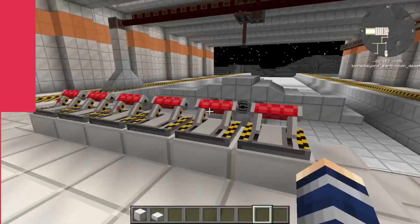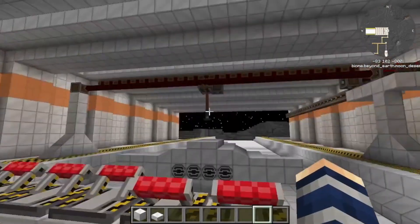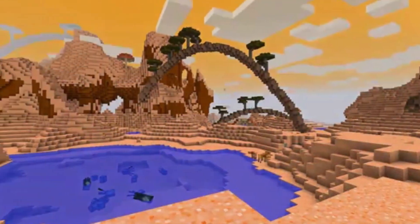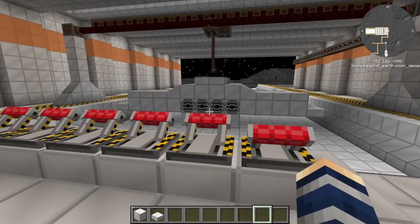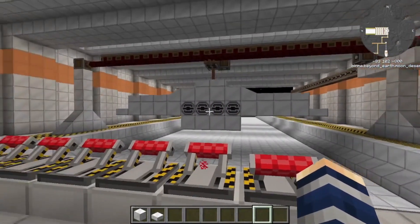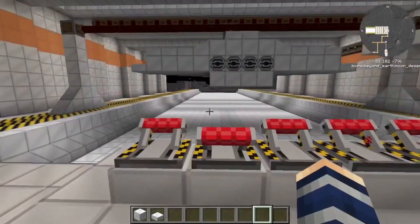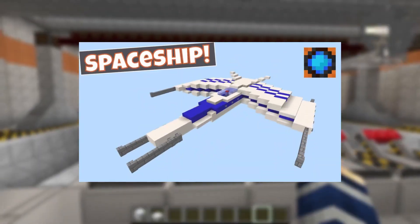5. Future Pack Mod. If players want a full ready-made sci-fi experience, they can check out the Future Pack Mod. It not only allows users to explore other planets, but also lets them create their own research labs and bases to study new items and blocks. It also offers automation for certain operations and adds dynamic upgrade systems. Players can even create their very own spaceship in this mod.